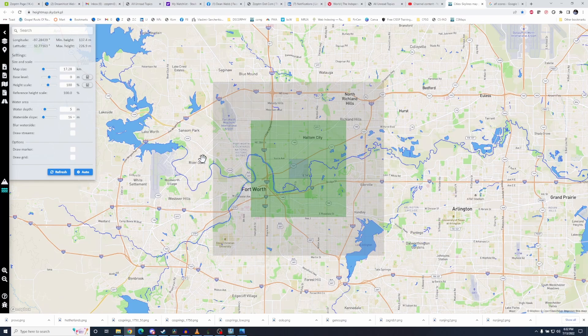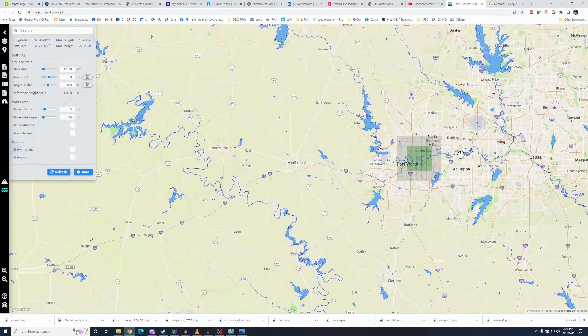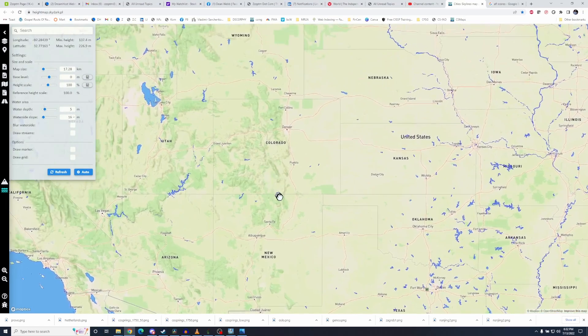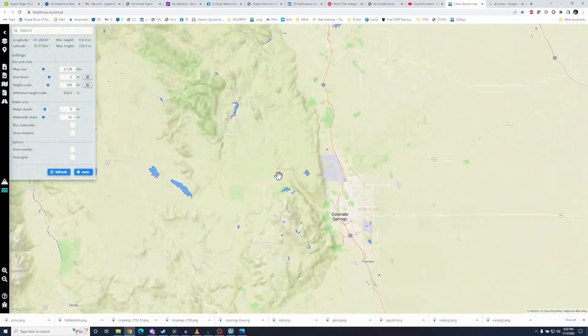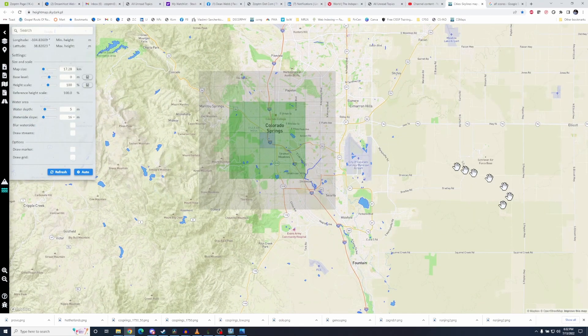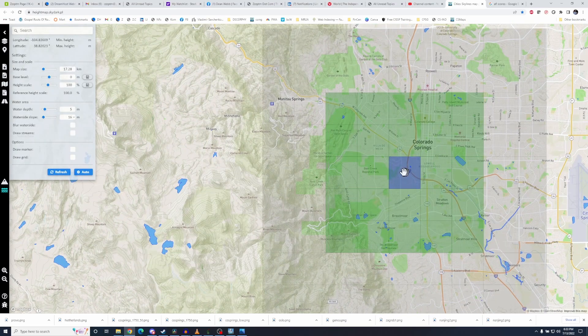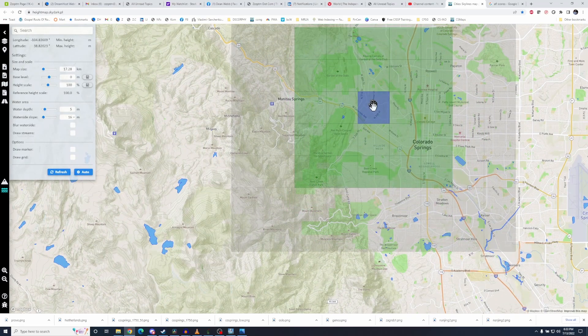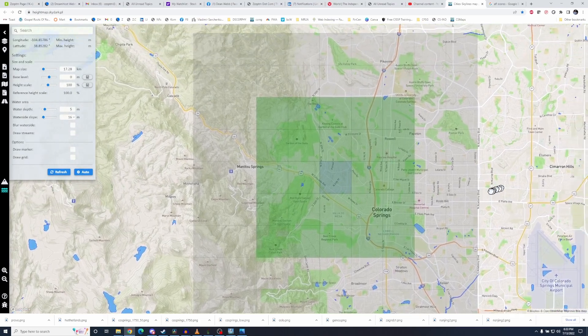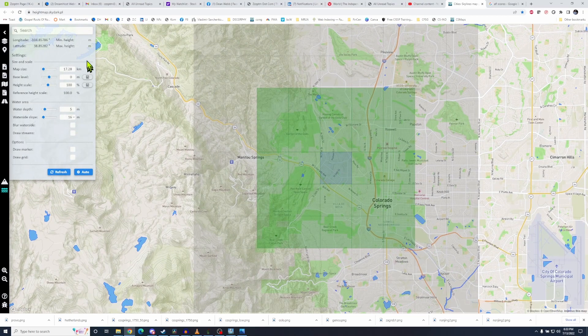That's Fort Worth, Texas, but honestly I want a place that's a little more exciting, that's going to give me a little more height difference — and that would be Colorado Springs. This has got some dramatic height difference because you've got very flat Great Plains right up next to the Rocky Mountains. Rocky Mountains just jump out of nowhere. I want to have my map go right around here for the center square. I can grab outside of that area and bring it into view, and I hit refresh, and that'll get me my min and max height.